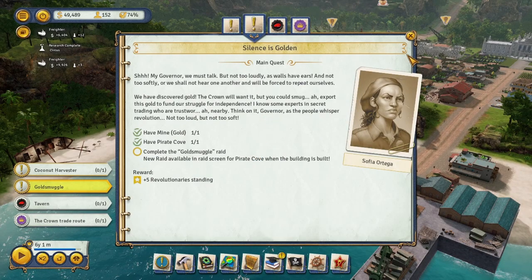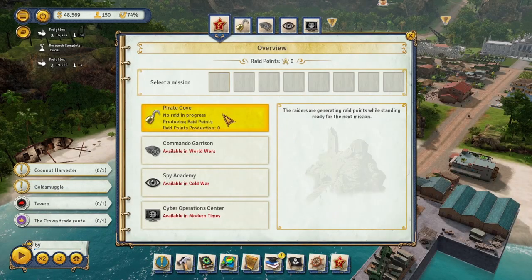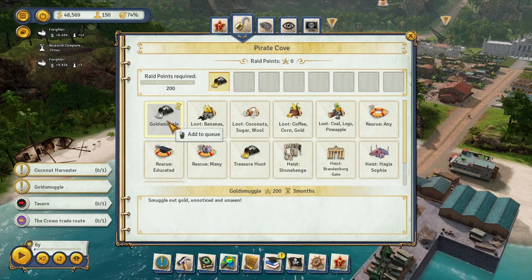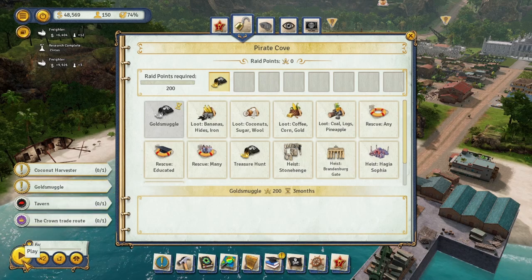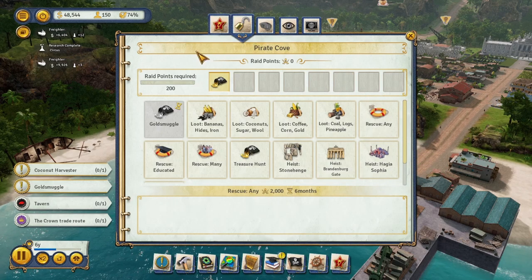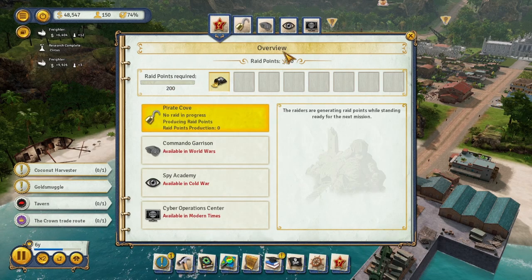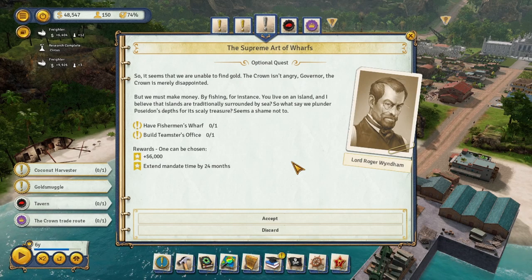Gold smuggle — complete the gold smuggle raid. How do I do that? Fire gold, gold smuggle. Is it being worked on now? Not really sure how this works. It seems we are unable to find gold. The crown isn't angry, governor — the crown is merely disappointed. Well, you just keep thinking that.